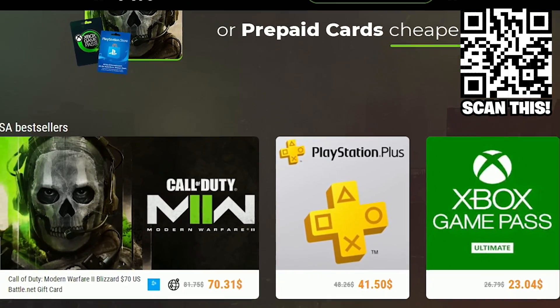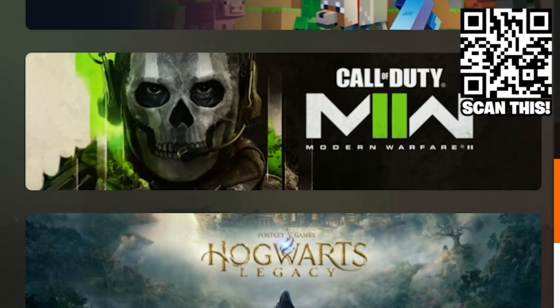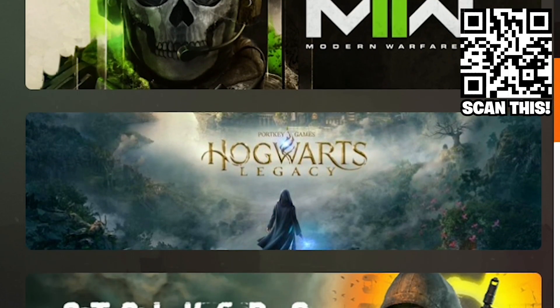Not every game releasing right now is free to play, but today's video sponsor, Kingwin, has you covered. You're likely all aware that Call of Duty Modern Warfare 2 releases this week on all platforms. Kingwin is the best and most trusted site for purchasing Modern Warfare 2 as well as many other titles for cheaper than anywhere else.